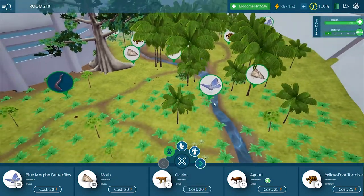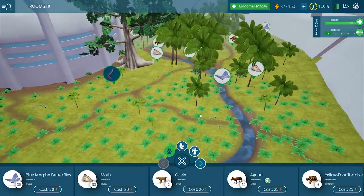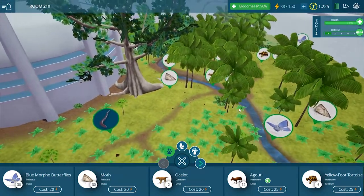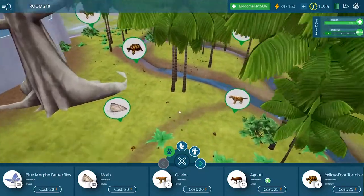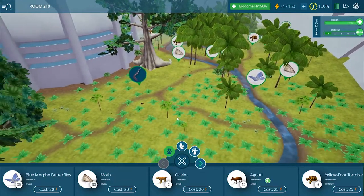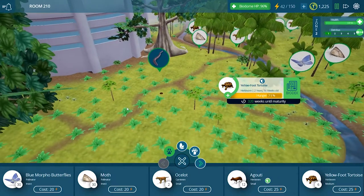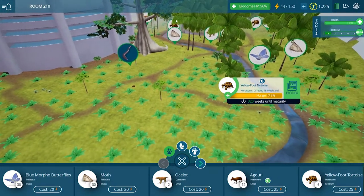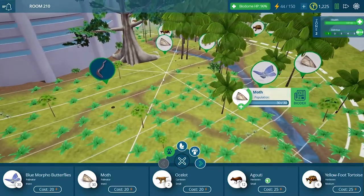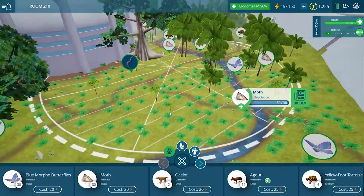We now have two more ocelot territories. I'm going to let this play for a little bit and see what happens. I think now with six ocelots instead of just two, we will get a decrease in the turtle population — that's really what we need. There are too many turtles and not enough food. You can see the baby turtles are way out here because they're very hungry; that's not where they originally were.